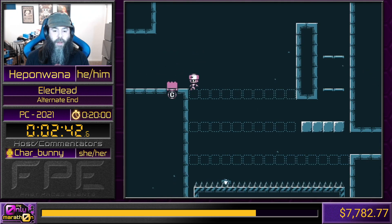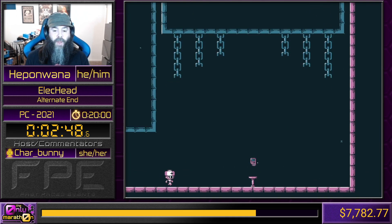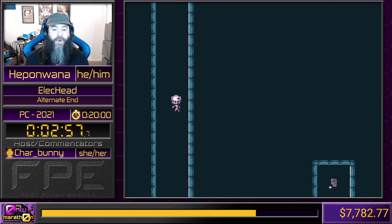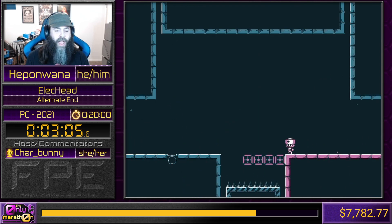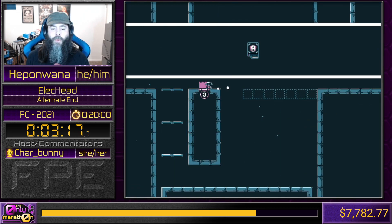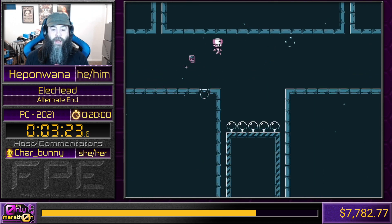It is a cool thing that in this game there are three main categories: any percent, herm percent, and alternate end. Alternate end is kind of the middle category. In alternate end, we're going to see checkpoints two, three, four, five, six, and a bonus question mark one. You see the same ones in herm percent. In any percent, you only see two and one. Right there, we grab the only power-up in this game. We can now throw our head. Remember how I said our head is electric? That is what it's all about right there. I just made a horrible mistake.